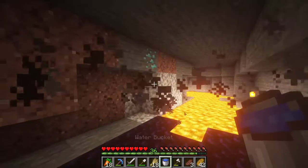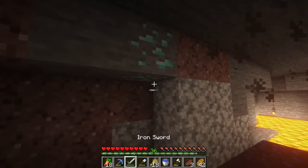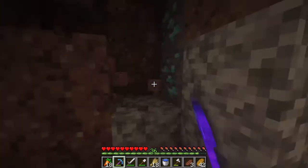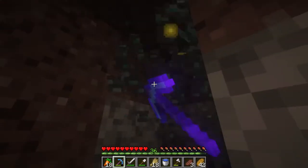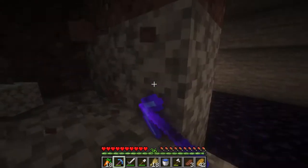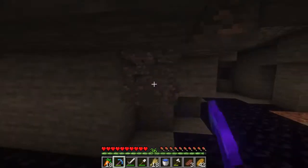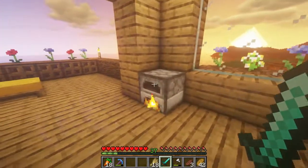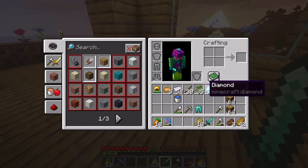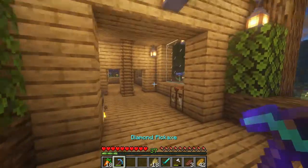I see you, diamonds — I'm coming to get you. We got 20, not bad. So I was just getting ahead of myself here, but we got some iron smelting, we pulled away with a bunch of diamonds. We found a couple pockets of like five or six, and with the Fortune 3 pickaxe obviously you're going to come away with a bunch.